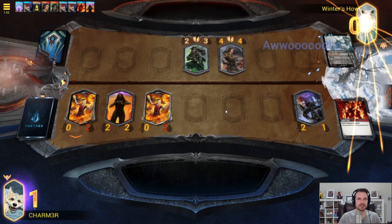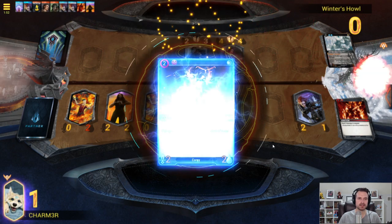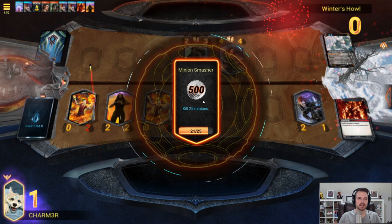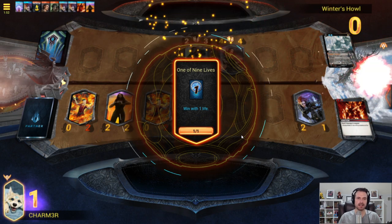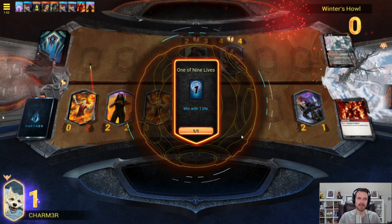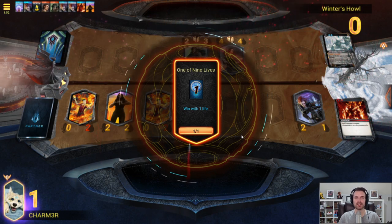We are at one life, we have beaten our opponent, and we're going to get the old 'you win.' Most importantly, within our rewards as we unlock all these things, we're going to see some quest progress — including One of Nine Lives completed. There you have it. Again, this is a deck of all commons and uncommons, so it's very budget-friendly. If you're a new player and you want to get this mythic wild card, this is an easy way to do it. Hopefully this video helped you, and I hope to see you in future videos.